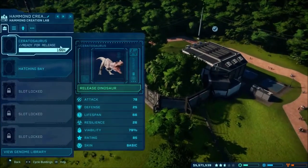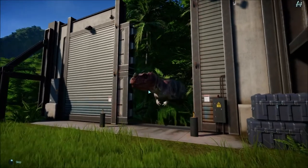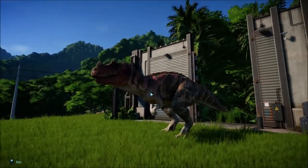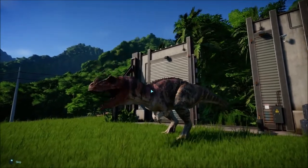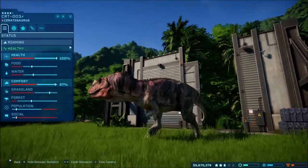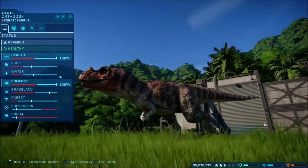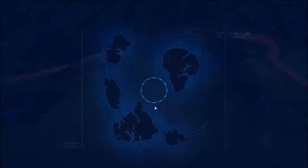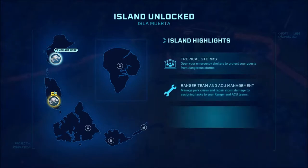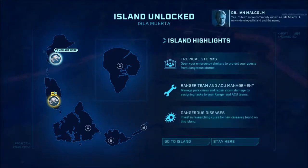The creation lab notification came up — we got our third Ceratosaurus! It looks like by the indicator at the bottom we may have unlocked the second island finally, which is awesome. So we may take a look at that real quick. The socials are as high as they can go — 100% comfortable. Isla Muerta is unlocked, our new island. The name, roughly translated — and I do mean roughly — is 'the island of the dead.' Fitting, humorous even.